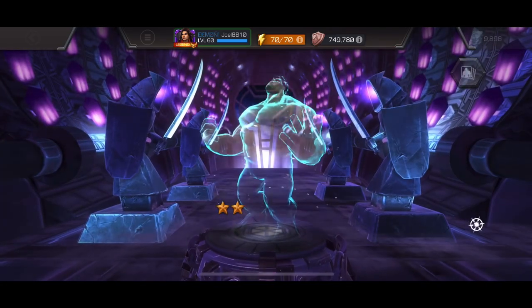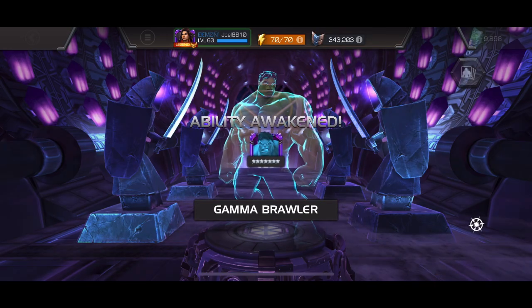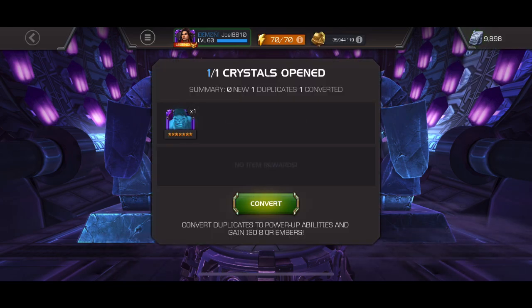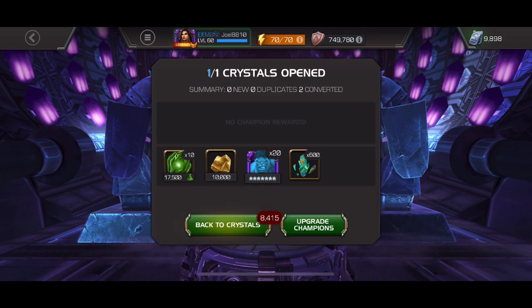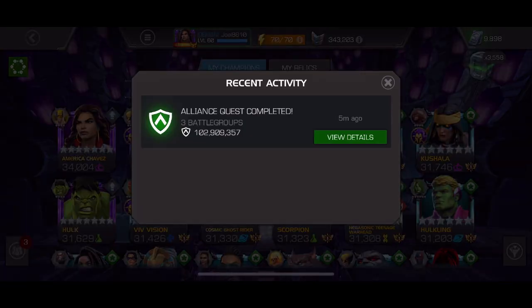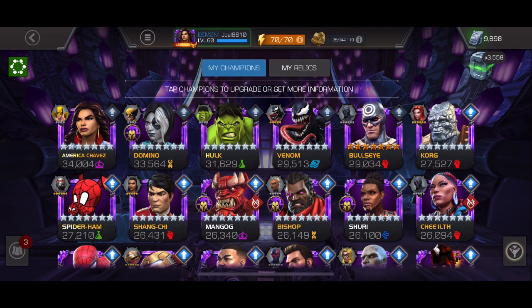It rolls over onto Hulk — we started with a Hulk, we end with a Hulk. We get the dupe we're looking for, which is exciting. Bullseye still doesn't have the awakening yet, but that's another champion awakened at rank three. I have so many rank-up decisions to make — maybe some alliance war defense, some battlegrounds, some questing content. Happy to see those silver stars on Hulk. Hopefully you enjoyed the video, see you in the next one!